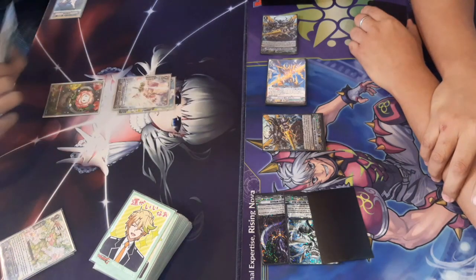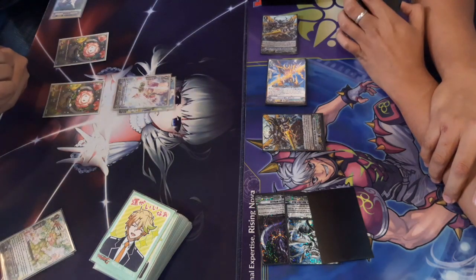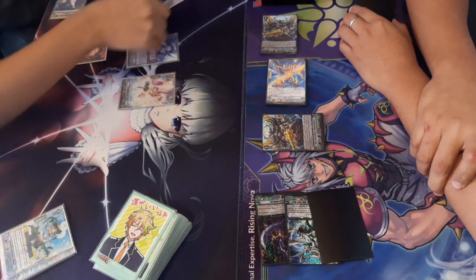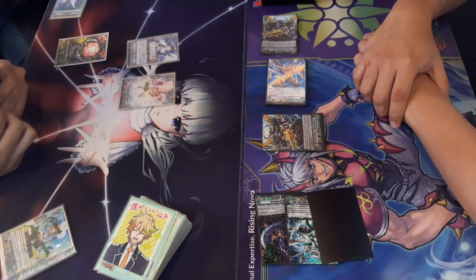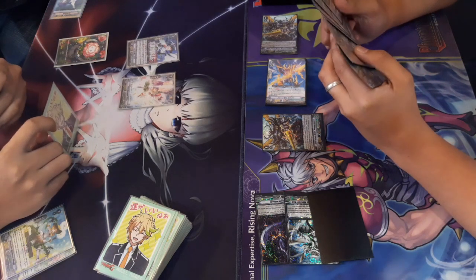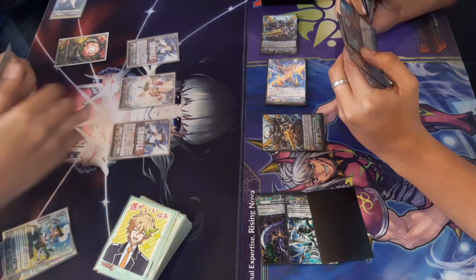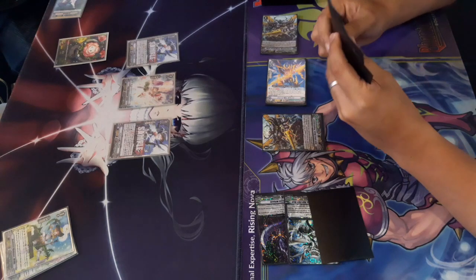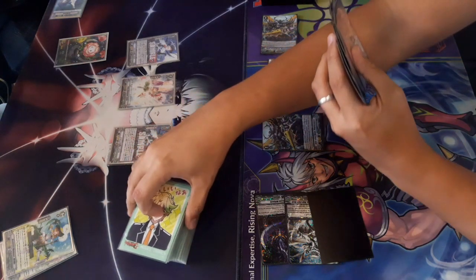Passing the turn, Neo Nectar rides to grade two and gets another plant token. He places that old grade two triple rare origin rare, enabling a free token call. Using that grade two Musketeer from the clan collection — soul blast one, retire rear guard, check top three, call a card, put the rest at the bottom of the deck. One filter down, pretty nice. Board state is three to one, which is unfortunate, but there are two intercepts to consider.